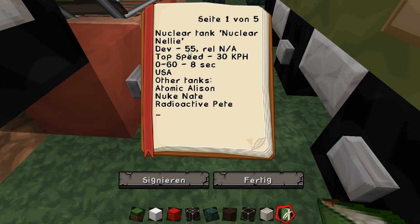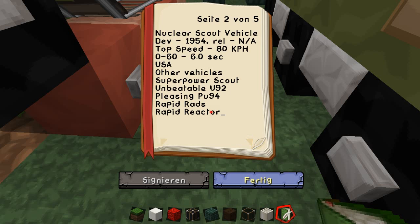There's the specification — developed in 1955, never released, because who wants a mini nuclear bomb following them into battle? It has a top speed of 30 kilometers an hour, zero to 60 in eight seconds, made in the USA. Other tank names I came up with: Nukenate, Atomic Allison, Radioactive Pete.